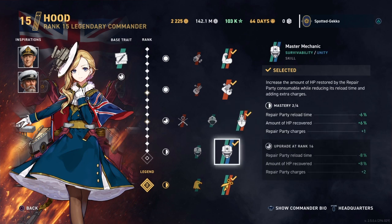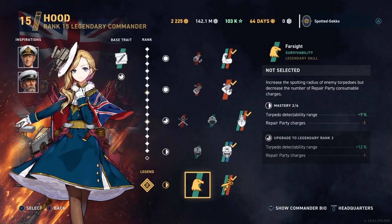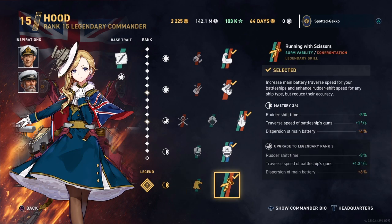At rank four, she also has the Master Mechanic skill, which gives plus 2 repair party charges once you get it to mastery 3 or 4. Right now it's at 1, but I want to get the Hood to level 16 to utilize the Master Mechanic fully, giving me more healing. You've also got the Emergency Specialist, which gives damage control party reload time, but you take a hit to its duration — so I don't recommend that skill.